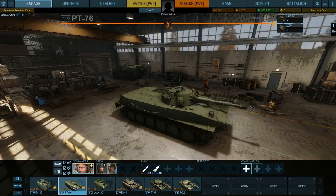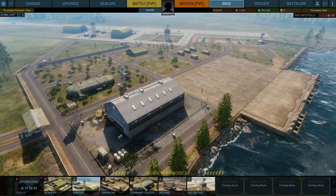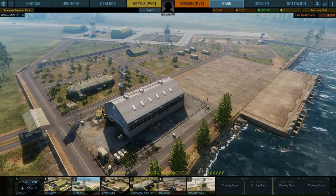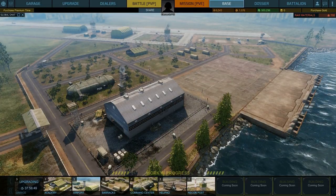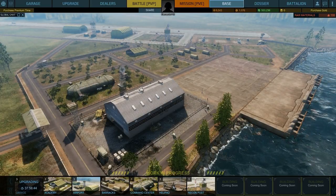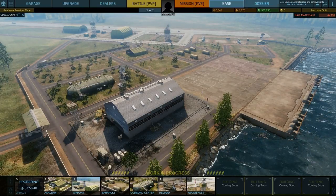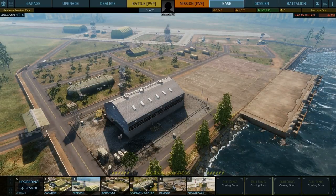I haven't actually experimented with retrofits yet. And then you've got consumables: you can have your repair kits, your first aid kits, fire extinguishers, and so on. Up here if we go back up to the top and click into Base, then you can build and upgrade various buildings which will give you certain bonuses. For instance, the garage here will reduce the repair cost of your vehicles — that's the one I seem to be upgrading most at the moment.